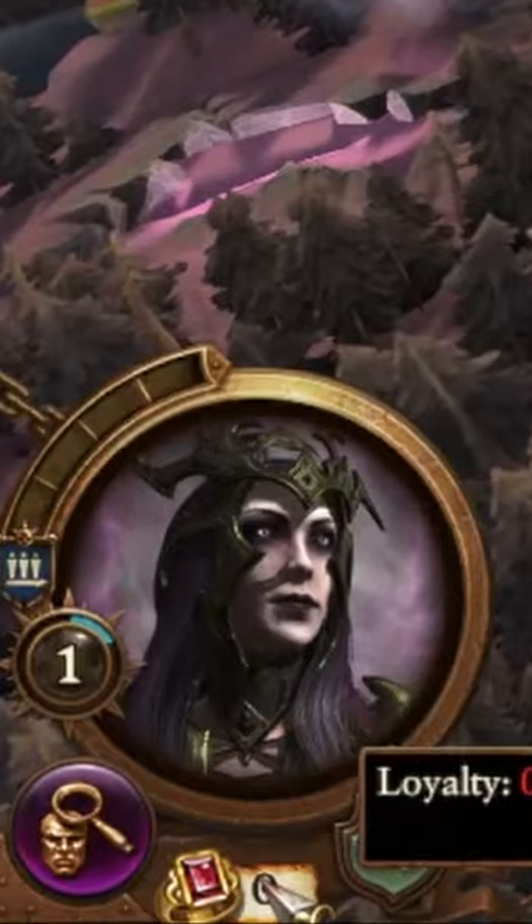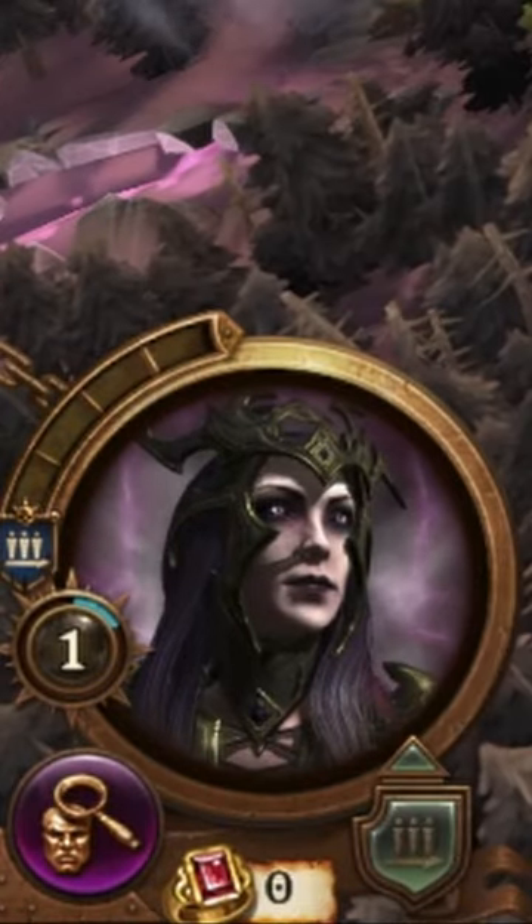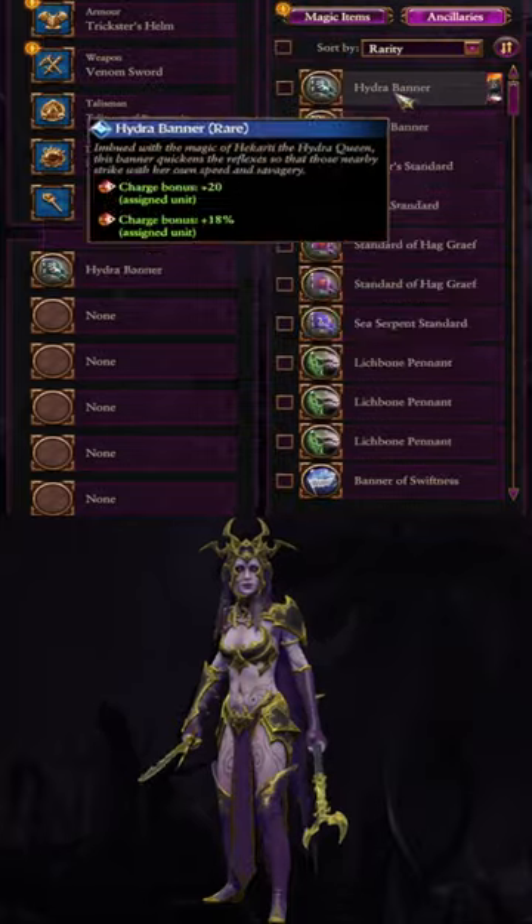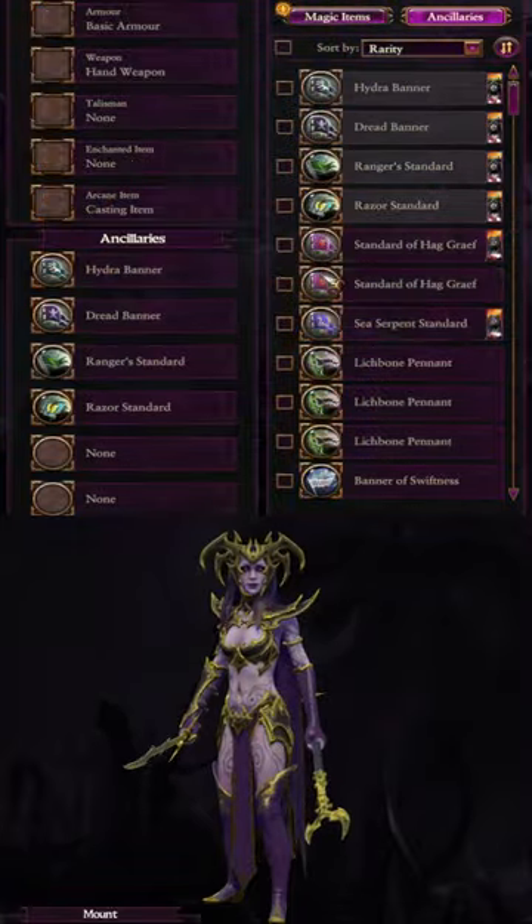If you strip all these items off, a Lord ends up back at zero again. But if instead of equipping and unequipping, you transfer the items from one Lord to another, the Lords will only have a chance to gain loyalty but never lose any.